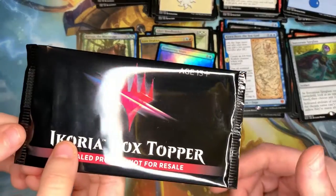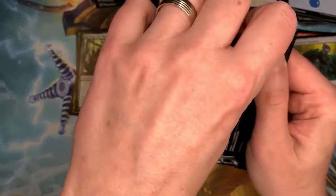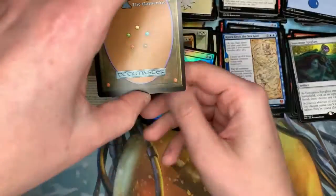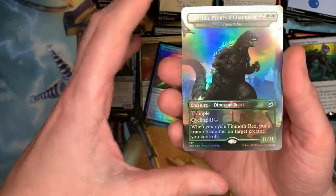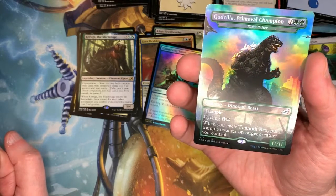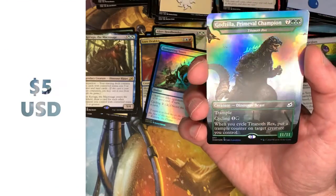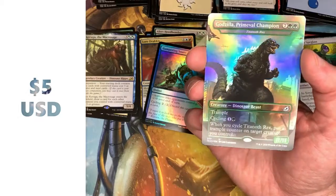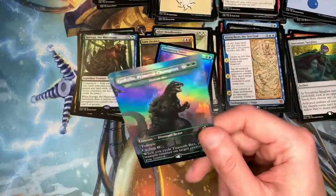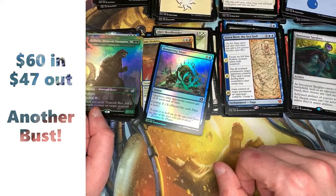The final one — a box topper. Let's be delicate with this. It's gonna be something bad — I've never opened a good box topper. Let's see what we have. Oh my god — Godzilla! Oh my goodness — Godzilla! Yeah, 11/11, that's actually pretty good guys. It looks powerful but it's unfortunately not that great competitively. The only good part about it is it's Godzilla. Both box toppers we've opened so far have been kind of disappointing, but that's okay.